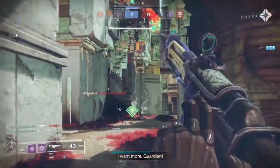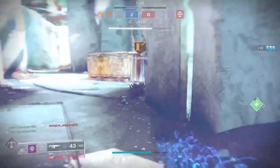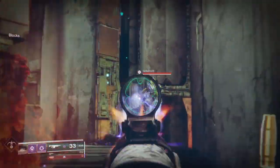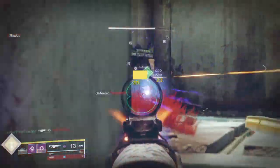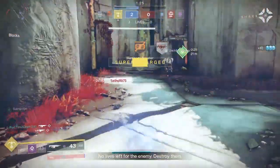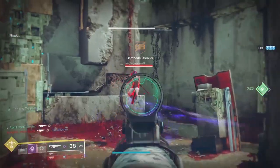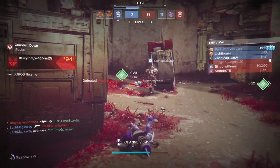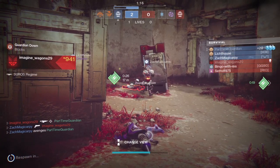It's really great, as you can see in some of these clips I'm putting up. Using Gnawing Hunger instead of Hard Light allows you to free up Wardcliff Coil in your heavy slot, which within comp is usually a guaranteed one or two-person kill if you can get to the heavy. In the other slot, I'll usually use Mountaintop, Revoker, or Randy's Throwing Knife, depending on the map and how your teammates are playing.